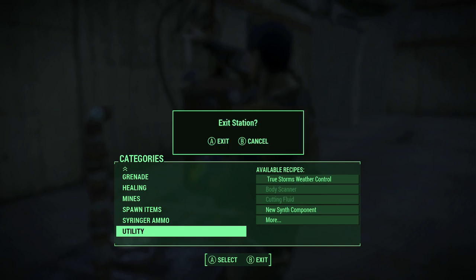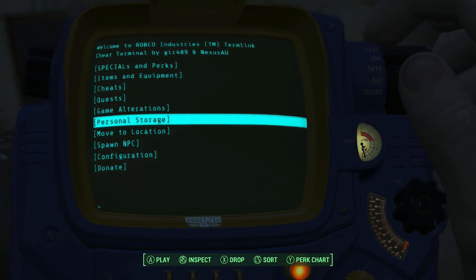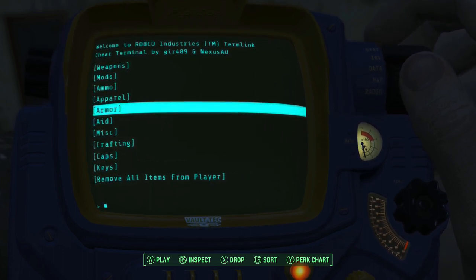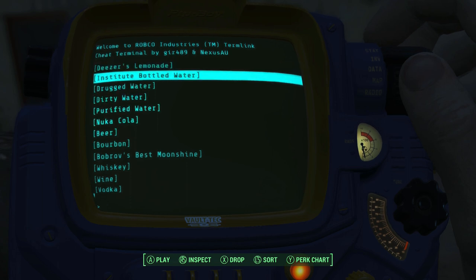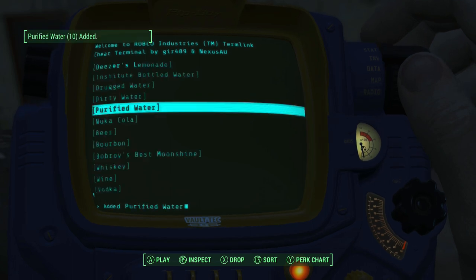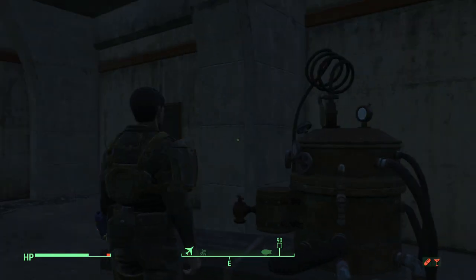We need Purified Water as well, so let me go ahead and add that through the Cheat Terminal — go to Items, then Aid and Drinks, then Purified Water, and add a considerable amount. Now that we have that done, we're ready for the next step.